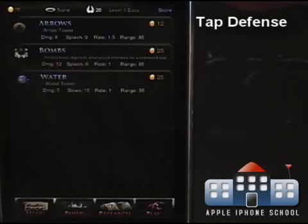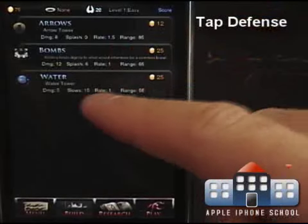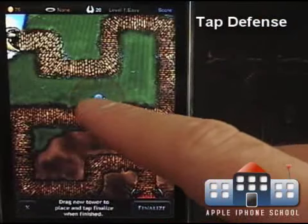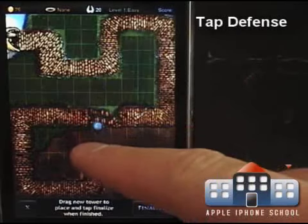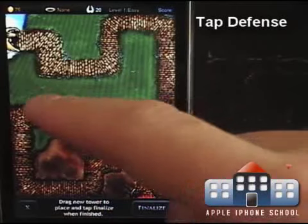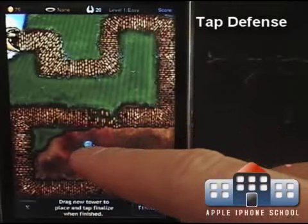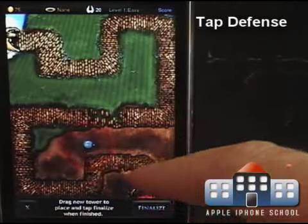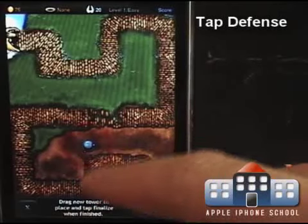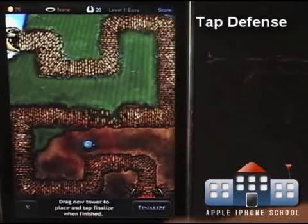We have a halo which we'll get some later, and that will help us research more things. Right now we have about 75 coins. Water slows people down. There's also ice we'll use later. What I try to do is use this area here and this area here, because a lot of these towers will reach where the path bends — so we get to actually use them twice. When enemies come by here they'll get hit, and when they come by here they'll get hit again.